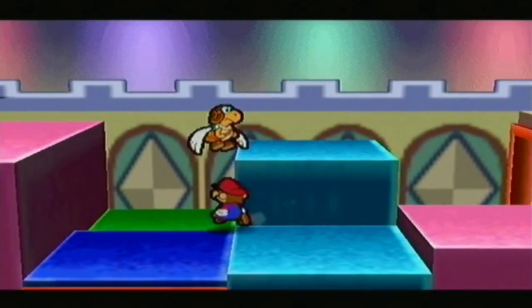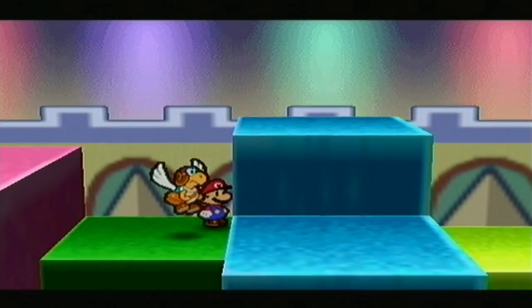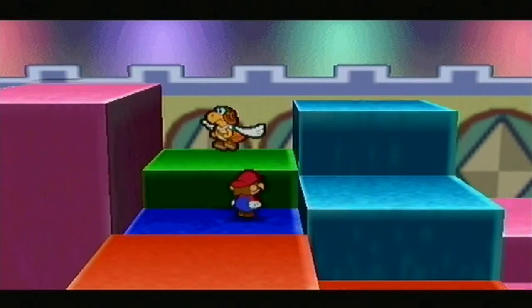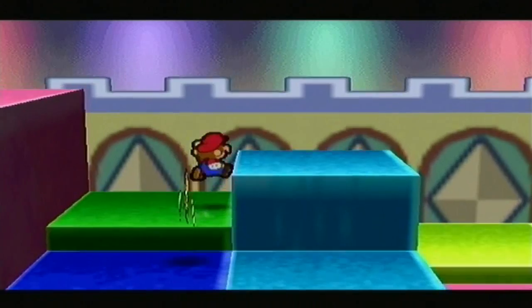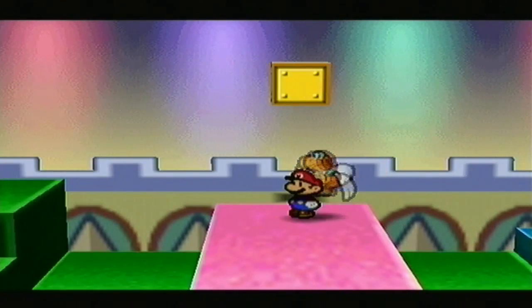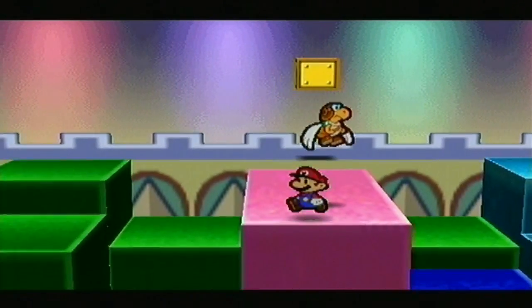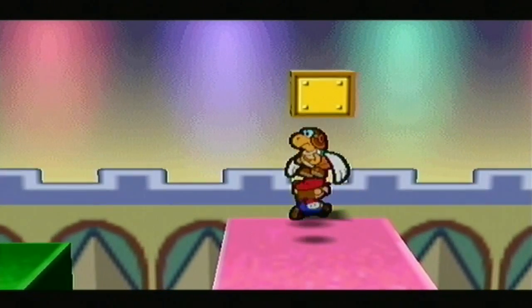Wait, you can't tell me that's all that's up there. I'm gonna find out for myself. Par carry, get me back over there — I want to check out something. There has to be another block or something. There's no way they would just entice you to go up there for just a coin block like that. Would they? I guess they would, because it doesn't look like there's anything else up there.